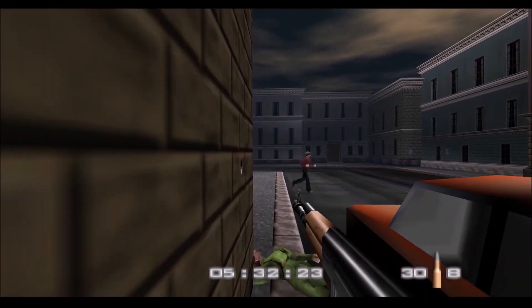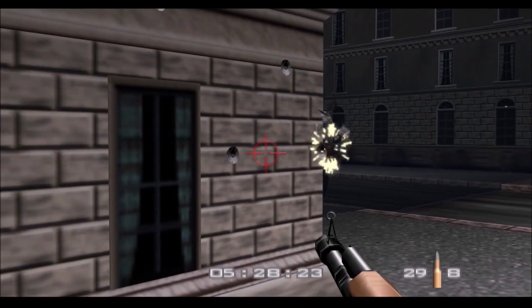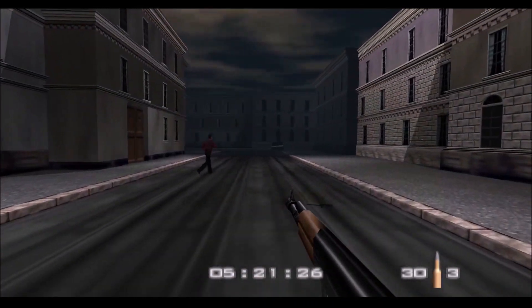Forgot to mention — not only are there Rocket Launcher Guards, there are Grenade Launcher Guards as well. And civilians kind of running around the place, so you don't want to take them out, as tempting as it is.